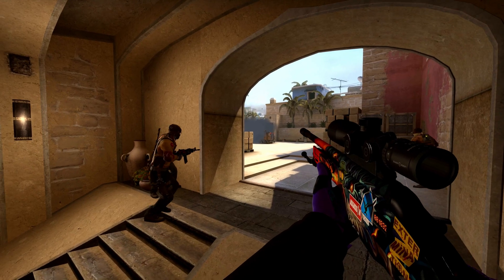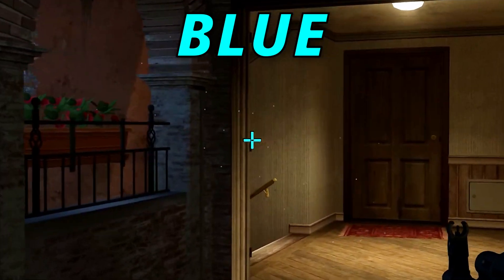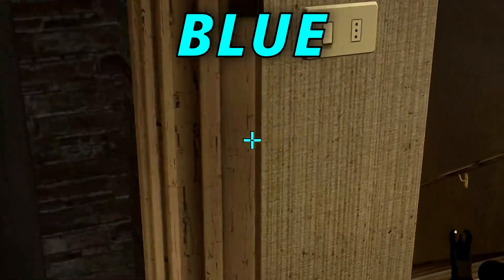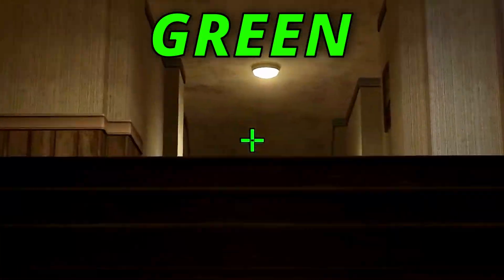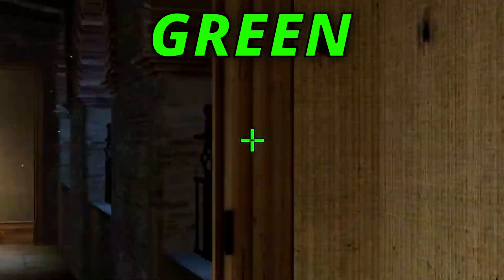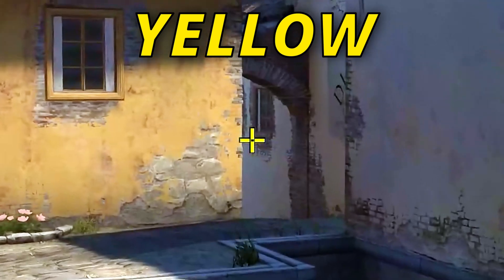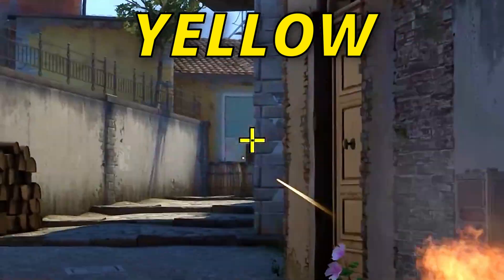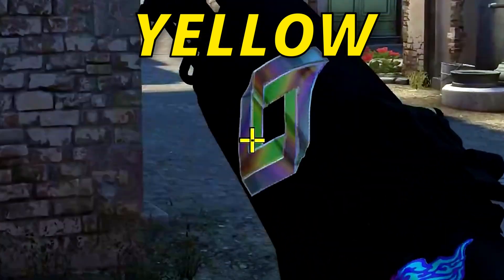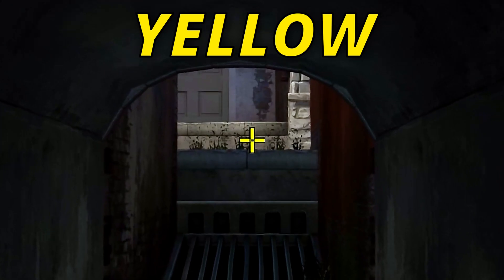Let's get into colors, because the color of your crosshair does matter. Green and blue are generally the most popular colors because on most maps they do a pretty good job of standing out, and they look really nice. Yellow crosshairs with a slight outline stand out a little bit more and can work for most players because they contrast well with most maps — unless you're playing something like Mirage and staring at a yellow wall. In most scenarios they're usually pretty good.